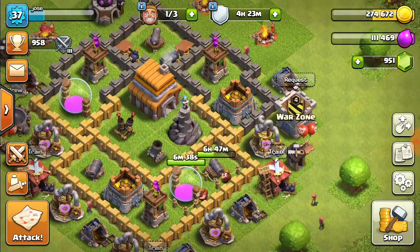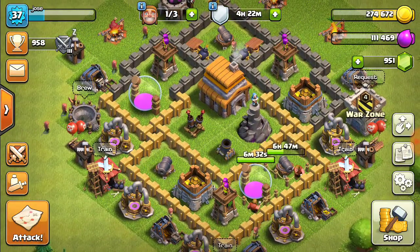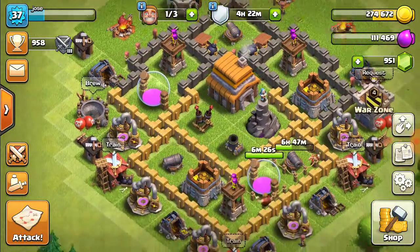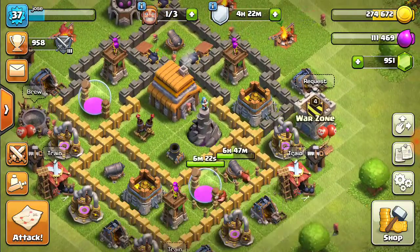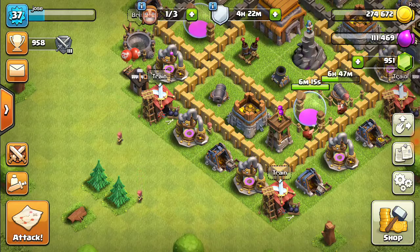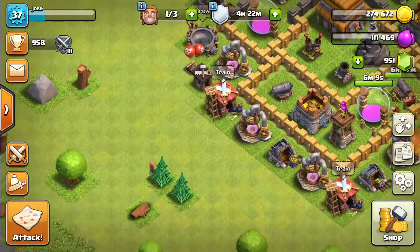Today this is a different video than usual. We are seeing how far 1,000 gems can get you in Clash of Clans. It's going to be different for different people because I'm Town Hall level 5, but I already spent 50 of the gems on my elixir collector to finish it, so right now we currently have 951 gems.